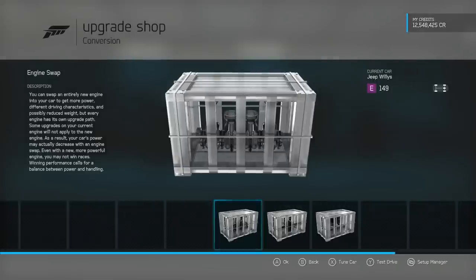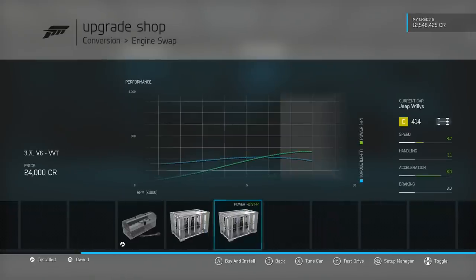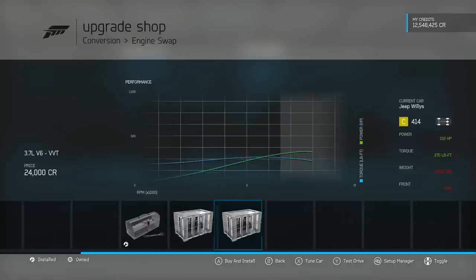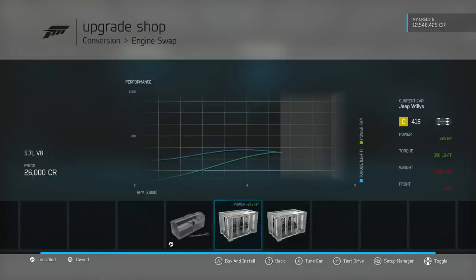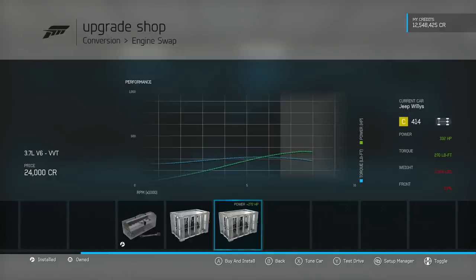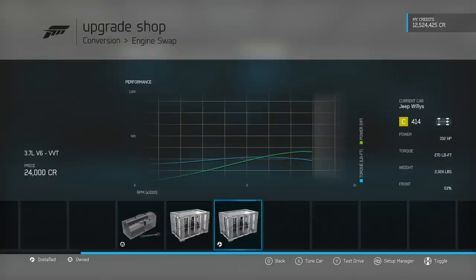As far as engines go, there are two options for this one: the 5.7-litre V8 or the 3.7-litre V6. I was actually hoping for a couple more crazy ones — maybe the NASCAR engine or even the V12. I thought the V12 would be great fun to put in here, but nope, we've only got these two engines. I'm going to go with the V6 — this goes in absolutely everything. Let's have a go with the Nissan 370Z's engine.